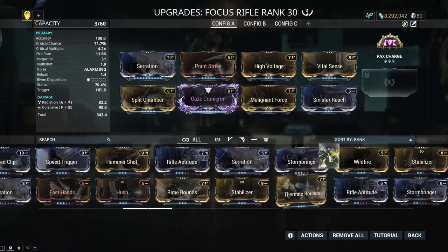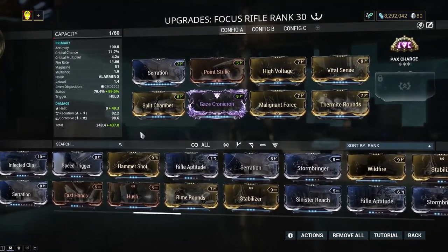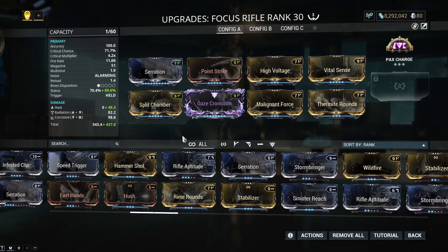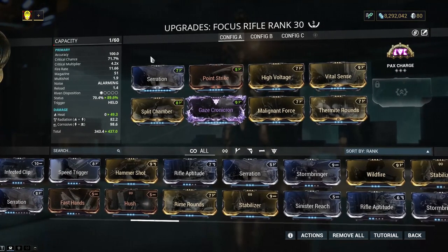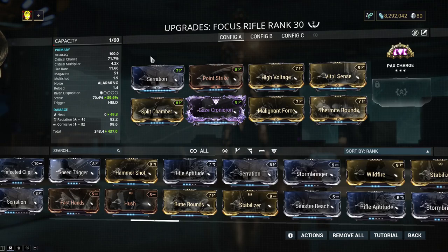Secondly, if this thing came with innate heat it would be so much better. You know why the Kuva Nukor is so ungodly powerful? That status chance plus heat — that's why it's so powerful. Ignore the critical multiplier.